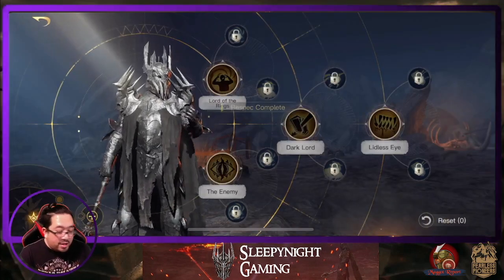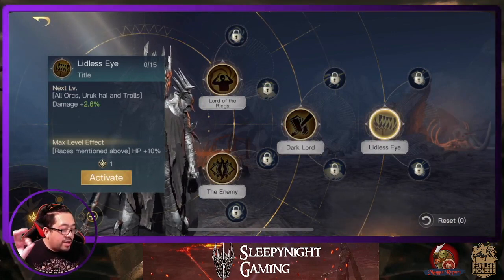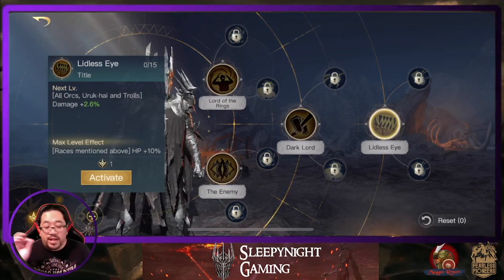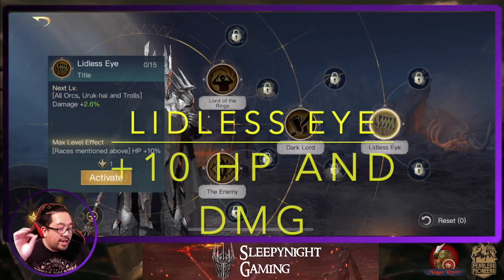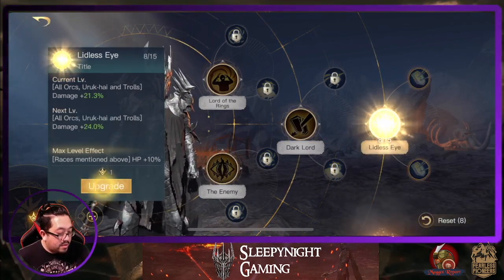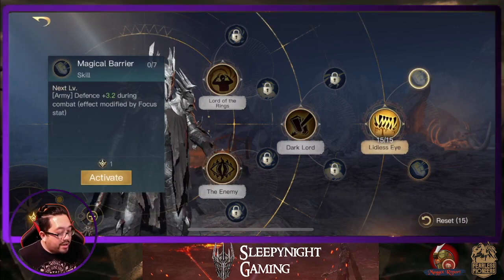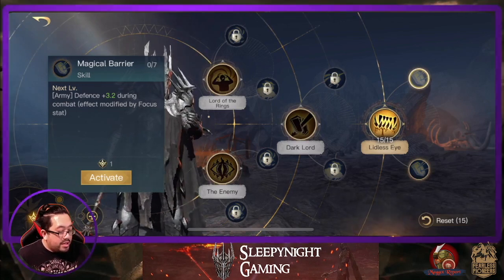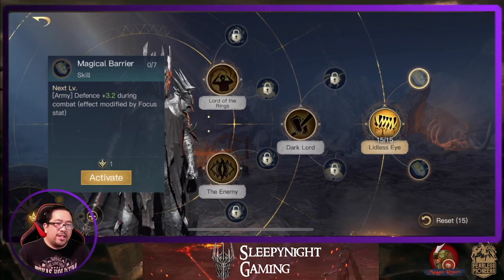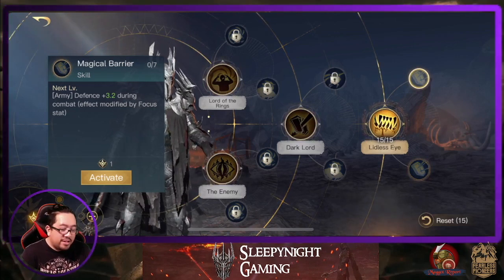Subscribe today. First thing first: Linless Eye - Orcs, Uruk-hai, and Troll damage plus. And raise mentionable for HP plus 10. Remember: Orcs, Uruk-hai, and Troll. We're gonna max this out. This one right here: Magical Barrier - defense plus during combat. So if it doesn't increase during combat, I don't know when it's gonna increase. Like maybe gathering? I don't know.